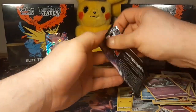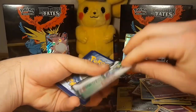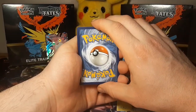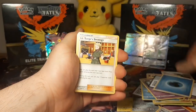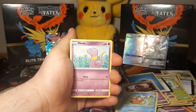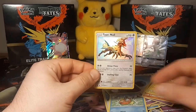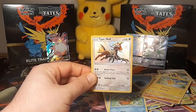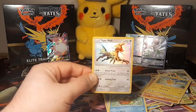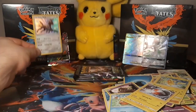This pack feels thick — feels like there's something in there, maybe a double stacker, maybe two shinies. We're gonna guess fighting — and it is a water energy, close but no cigar. Misty's Determination, Jynx, Magikarp, Ekans, Voltorb, Geodude, Pikachu — and there is another shiny! It is a Type Null! Wow, that is a cool card, look at the shine on that card. And for the rare we got an Electrode.